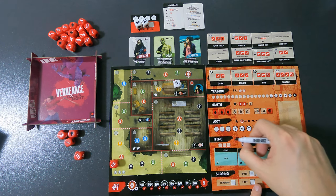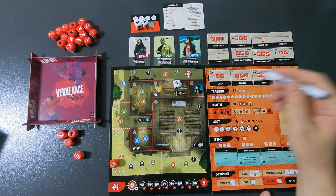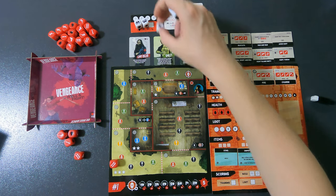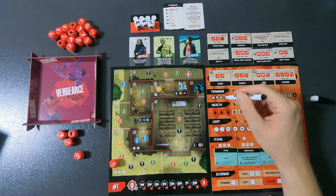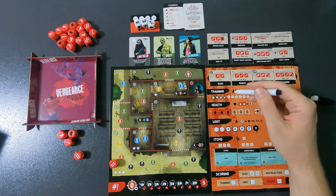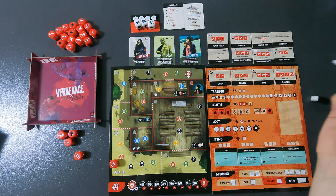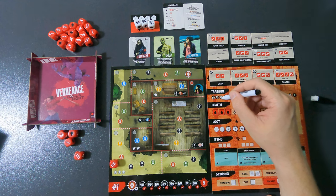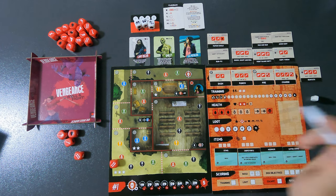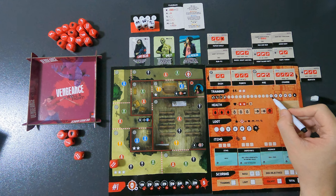I don't want the sniper rifle right now — I want more skills. One lightning lets me circle two training spots, so I'll train twice with my two remaining flashback slots. After the flashback phase, you can also buy a skill. I have four tokens so I could buy up to a four-cost skill. I'm going to buy Gun Kata because it's great — it gives shoot, shoot, shoot.